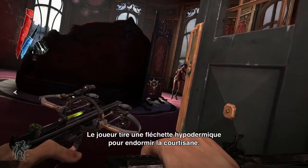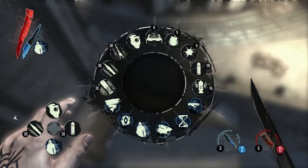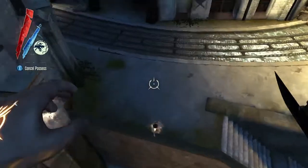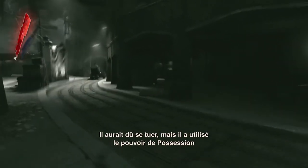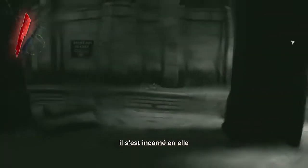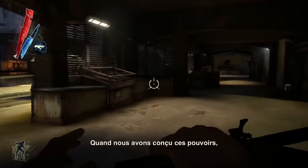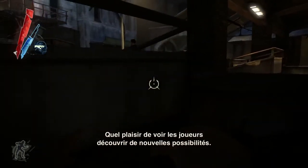Here the player used a sleep dart to knock out a courtesan. We're going to demonstrate one of the ways we can combine powers. The player jumped off the building and would have killed himself normally, but instead he used the Possession power on that woman, projected himself into her body, and could walk around without dying. Those are things that when we designed the powers, we did not know the extent of the possibilities, and looking at players finding them out is really very satisfying for us.